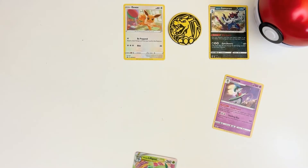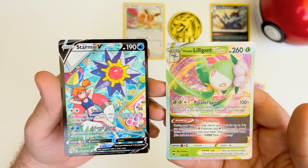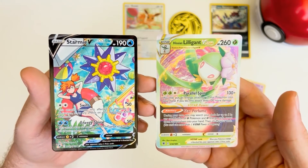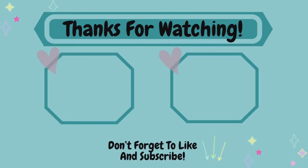A lot in these packs, but definitely the biggest two are these two Full Arts here — Starmie V and Hisuian Lilligant V-Star. If you like what you see, feel free to like and subscribe, and we will see you next time.